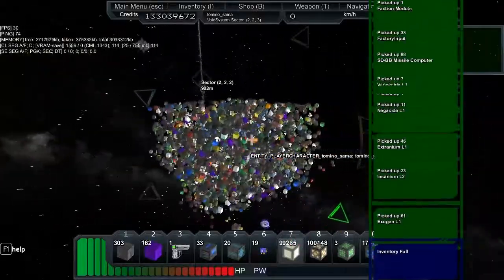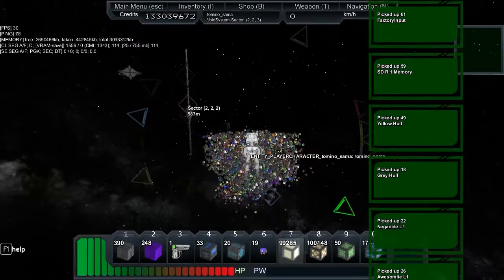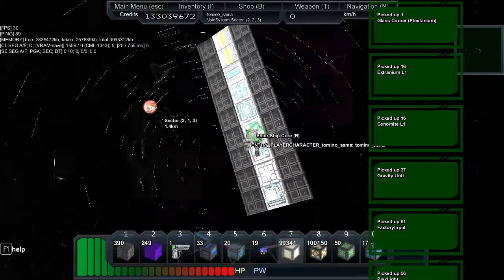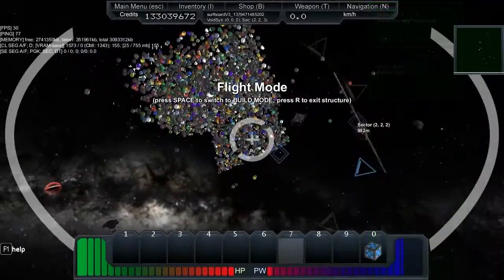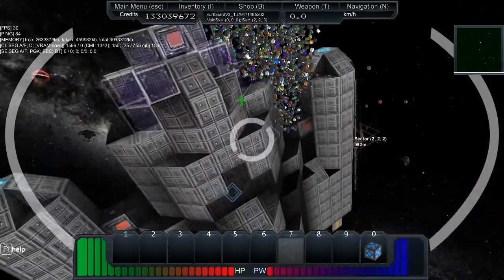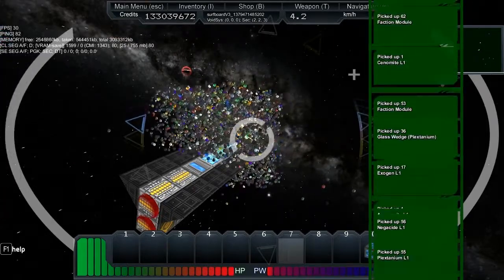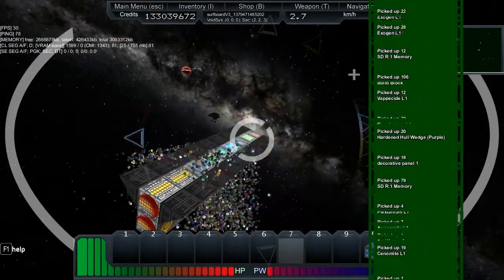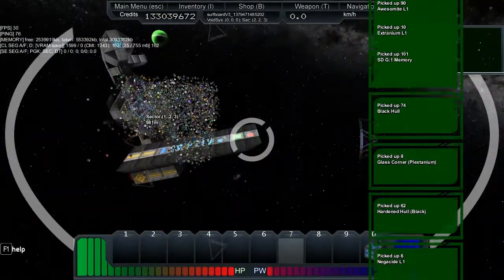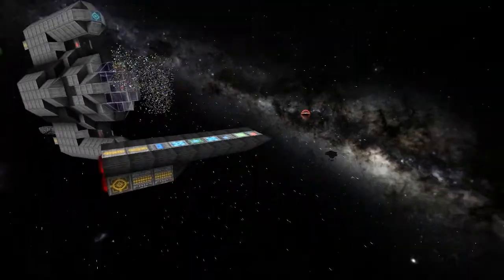I open my inventory, set my speed, aim at the loot cloud and start gliding. I think I'm going to use my ship as well - it might be quicker. There we go, just park it. Mate, this is a huge loot cloud.